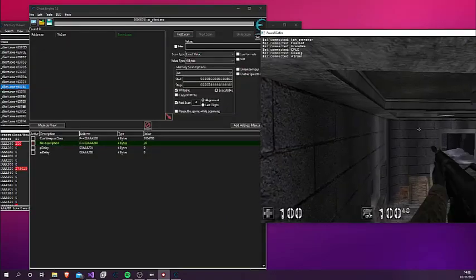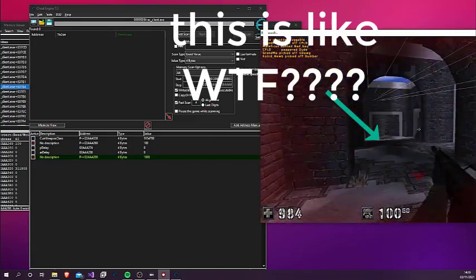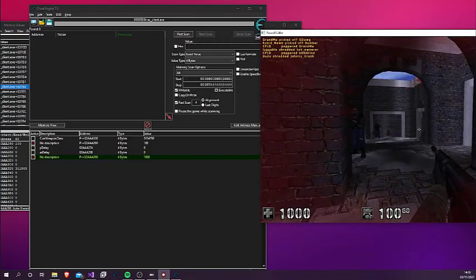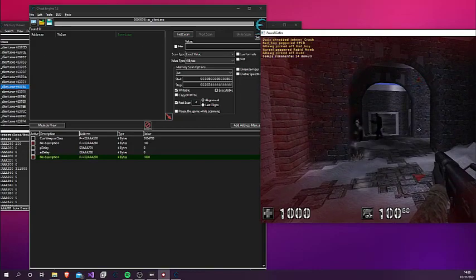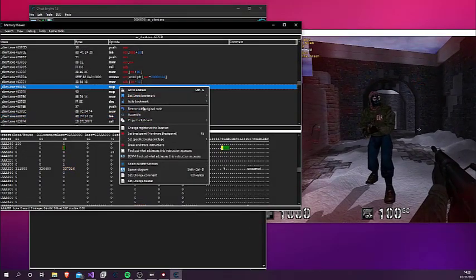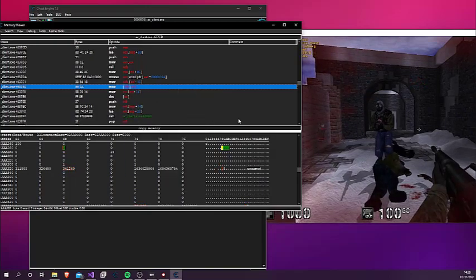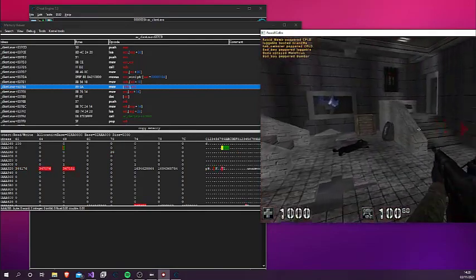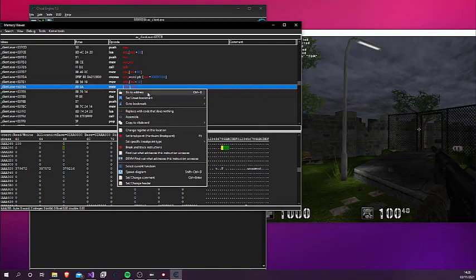But now see what happens if we join a bot lobby. It seems every bot shoots rapidly too. At this point I realized that it was probably a common function. Let's see what happens if I restore the original code. At this point I was 99% sure it was a common function.